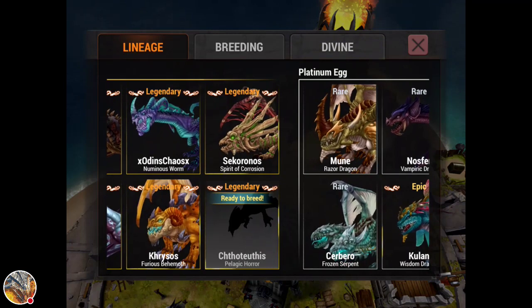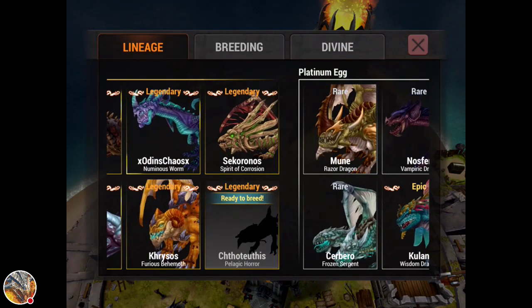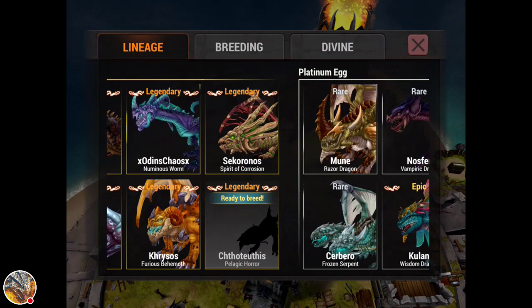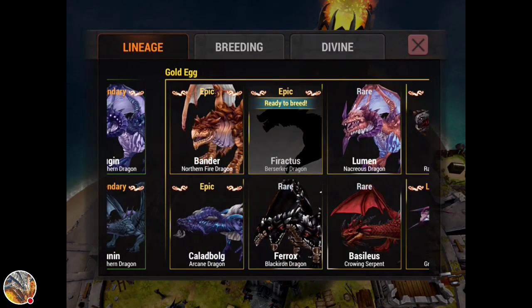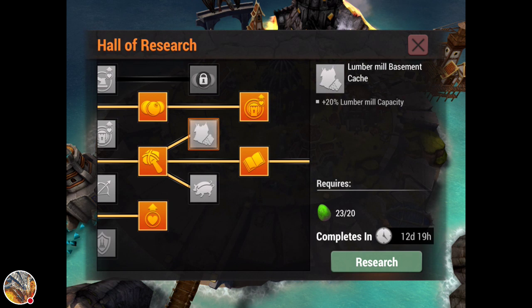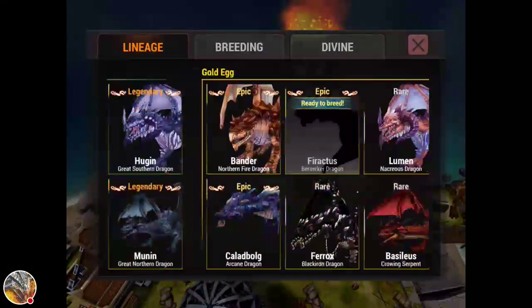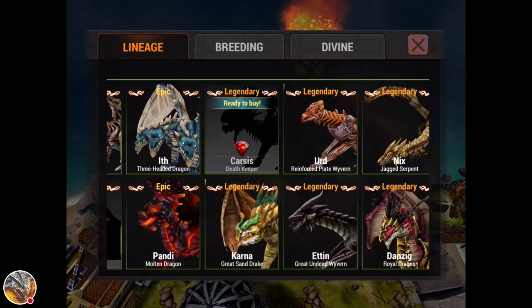Those are your options when level-locked: one, don't do anything, which I would suggest most of the time; two, work on dragons you're never going to use just to collect every dragon in the game; or three, you can work on getting research eggs. This is a question I've been asked so many times. People ask how you can get 20 green eggs when there aren't 20 green dragons. Let me explain how that works.